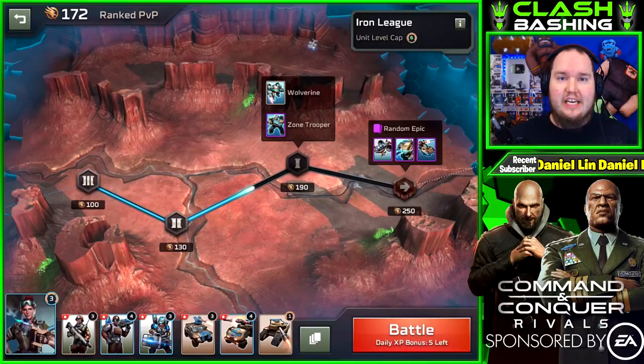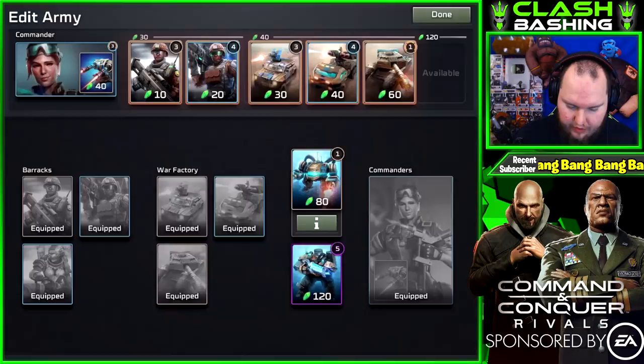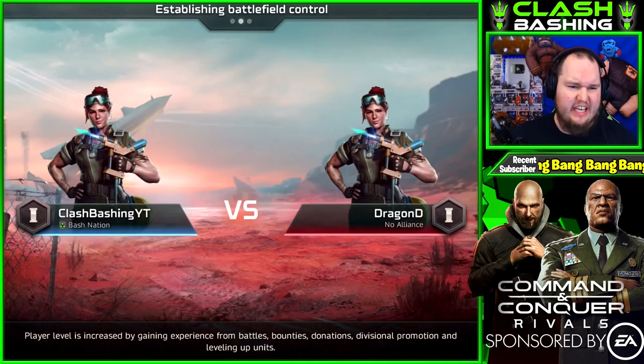What's going on Clash Bashers, Rocky here today and we are checking out a brand new game on the channel — Command & Conquer Rivals. It's really nice as you can find an army that fits your playstyle. I just unlocked this Wolverine which I'm going to throw in here. We're going to hop right into a battle and show you how the real-time strategy battles let you control the units throughout the whole battle, which is really key to get that win.